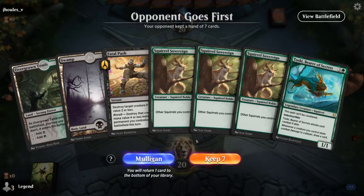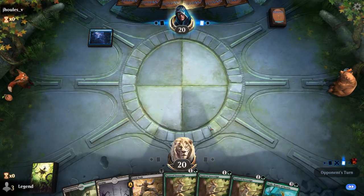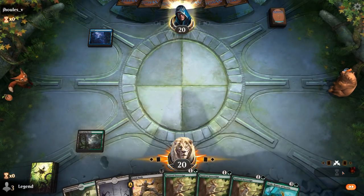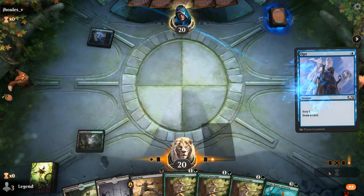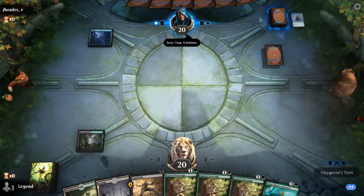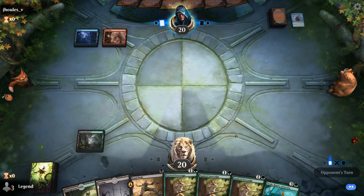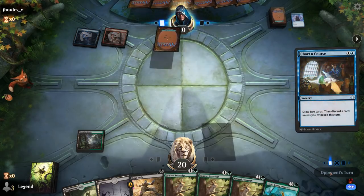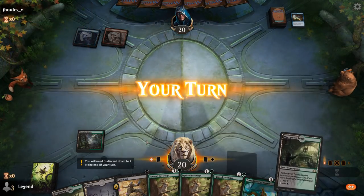Sweet, on to the next one. We're on the draw with a pretty interesting hand featuring triple Squirrel Sovereign — we'll see how that plays out. Turn 1 Island, no play. Could see an end of turn Spectral Sailor; we can maybe Fatal Push if they try and put enchantments on it. It's going to be an Opt instead. Still not sure what our opponent is up to, but most likely going to run out Squirrel Sovereign number one.